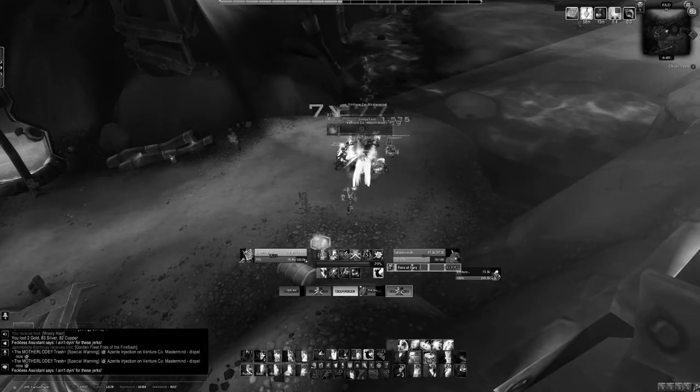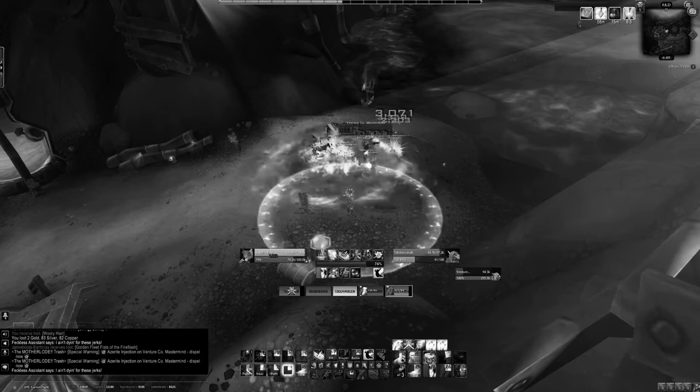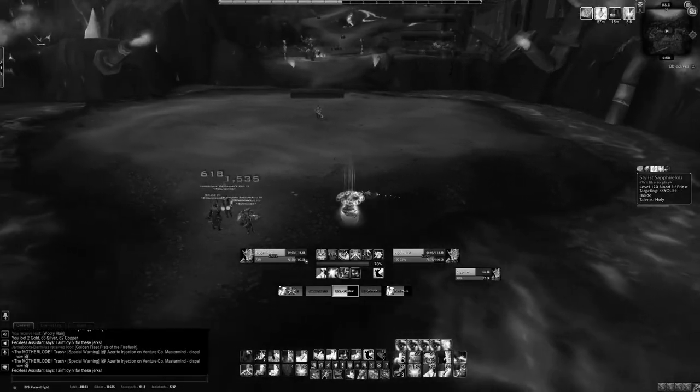There are these little tricks where, if you do everything perfectly, these fights are super, super easy. But you need to do things perfectly at low item level. Now, literally at 340, this is a faceroll. You can see I'm just walking around, I have loot drops everywhere.